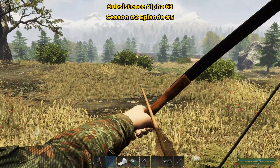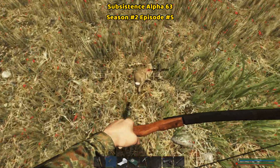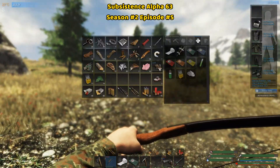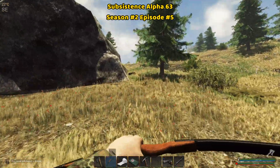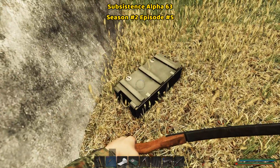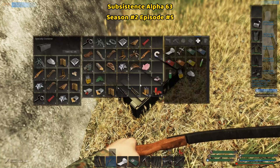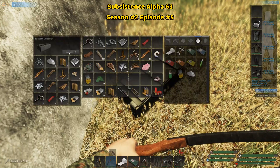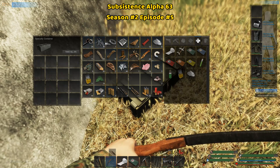Alright guys, I have found the last one that I'm going to do for this video in terms of opening lock crates. Let's just get this rabbit, skin it, don't worry about the meat. And it is just pretty much here. Let's see what's in there — sinew, other sheets, scrap metal, and everything else. All good, everything we need.